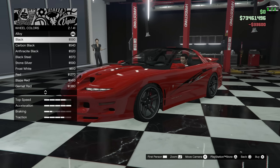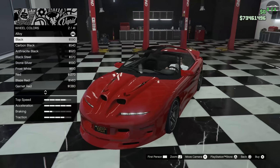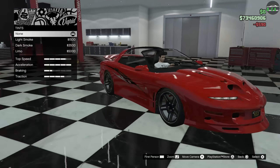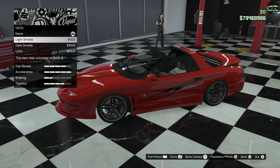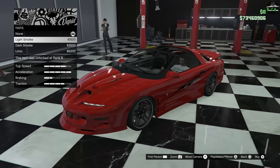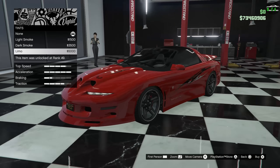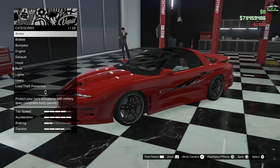Let's see how the split stars look in black with the chrome lip. With the livery and everything — wow, that actually looks really, really good. For windows, I'll do light smoke; I don't want super dark tints with the open T-tops, so light smoke works well there.